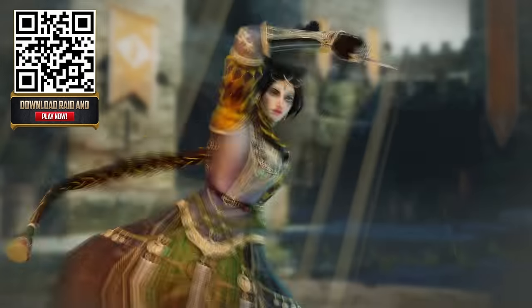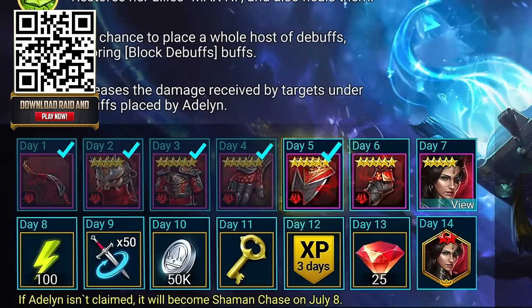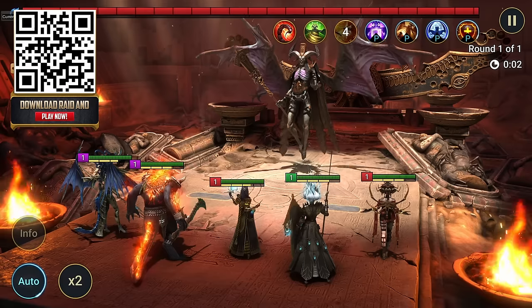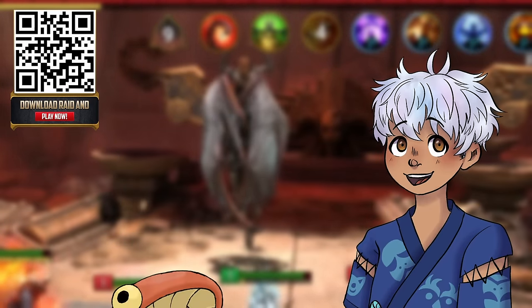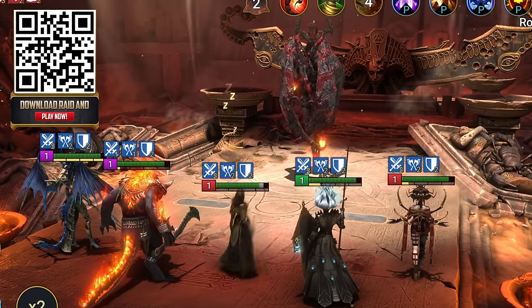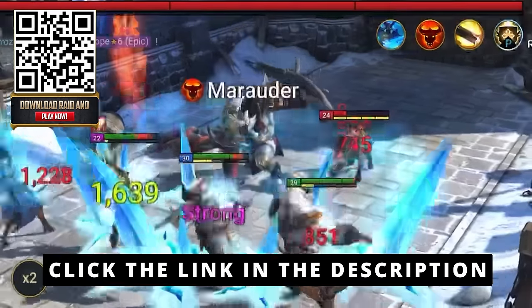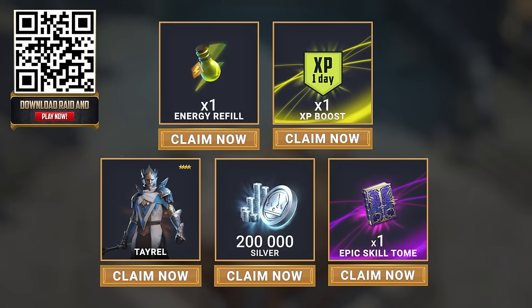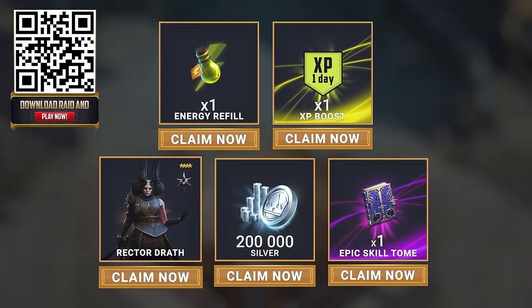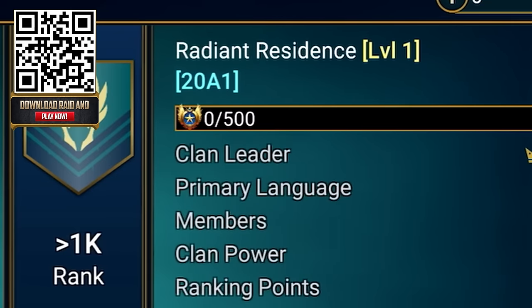Players can unlock a free legendary champion, Chronicler Adeline, just by logging in for 7 days between April 11th and July 8th. She can put enemies to sleep without hitting them — and as shiny hunters, we know how important sleep is for catching shinies. She can also heal and restore max HP. Click my link or scan my QR code for exclusive items, including starter champion Tayrell, and upon reaching level 25, Rector Giraffe. Use promo code SPRINGHUNT24 for more goodies and join my clan, the Radiant Residents.